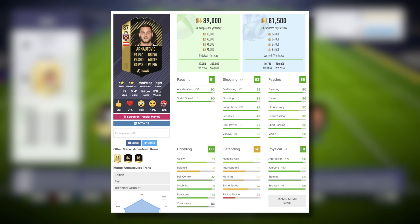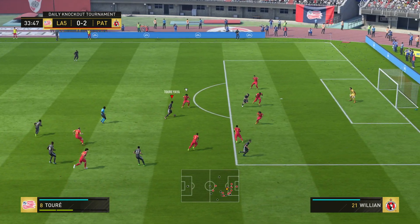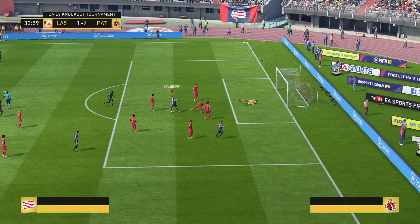We leave him with 88 dribbling, but when you take a look at it, you can see that the agility and balance stats are actually bringing that down. He's got great ball control and dribbling already, so I'm actually really impressed with the stats we can come out with using our chemistry style today.